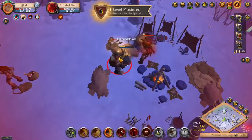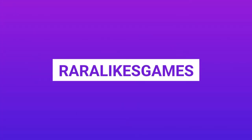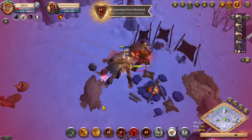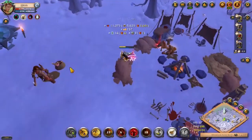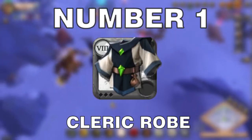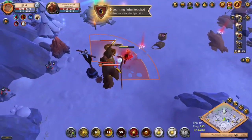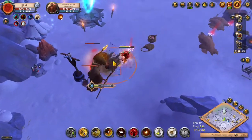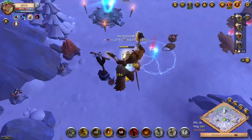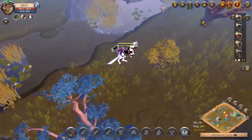Let us begin. First up is one of the most popular armors in this game, as it can be used with almost every weapon — the Cleric Robe. The Cleric Robe is used by healers and DPS, as it is a cloth armor that gives a lot of healing and damage boost. It is used in almost every form of PVP, from solos to large scale, and since it is a non-artifact item, it is extremely cheap as well.